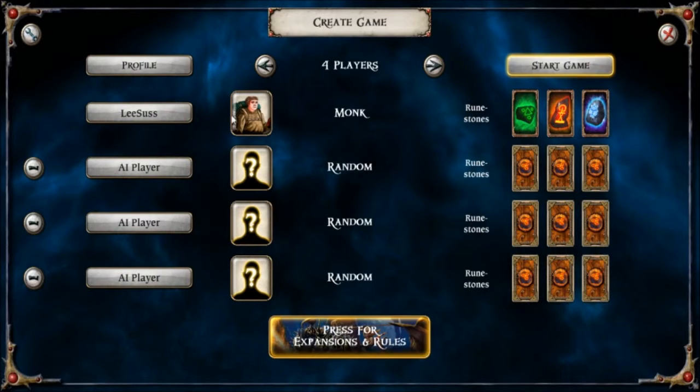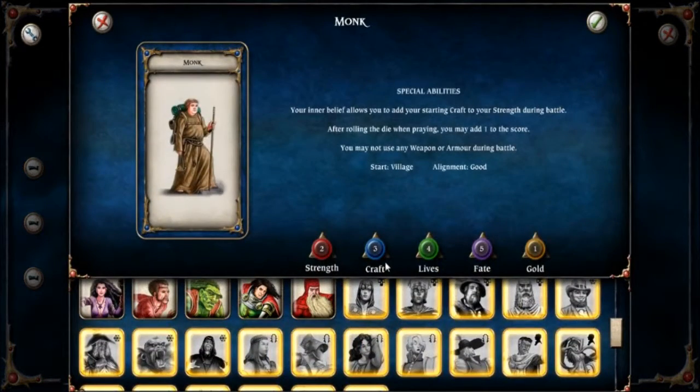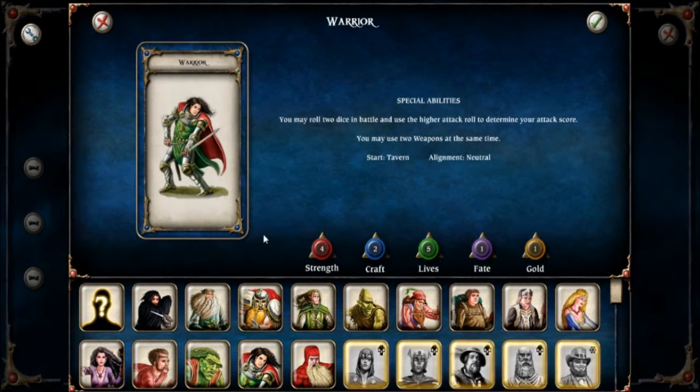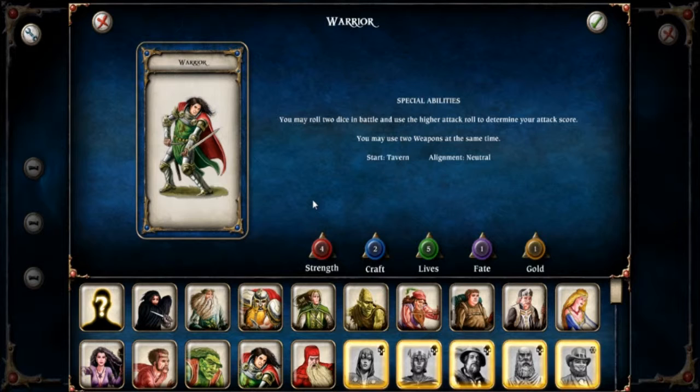I've played and won quite a few times but I'm not going to use the monk this time — I try to use a new character each time. Every character has a collection of similar stats. There's strength, which is your standard combat stat. When competing with other characters or creatures you might have to go to combat, which takes place by rolling one dice, adding your strength, and the opponent does the same. Whoever has the highest value wins that battle, and sometimes causes the opponent to lose a life.